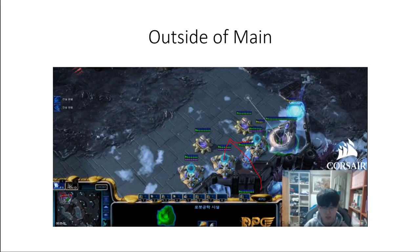An outside-of-main cannon rush means it starts on the cliff outside the main and then proceeds in. The aim is always to kill the Zerg and never just to kill the natural, because as you can see, the cannons can't hit the natural.